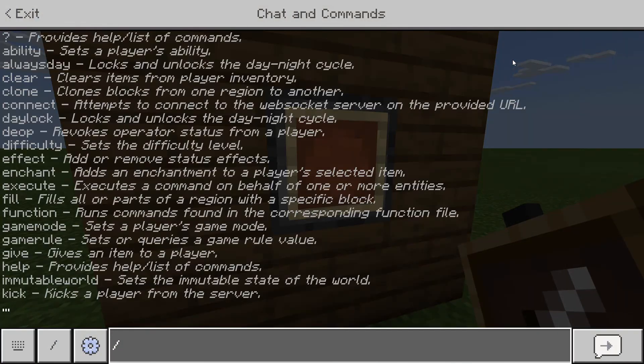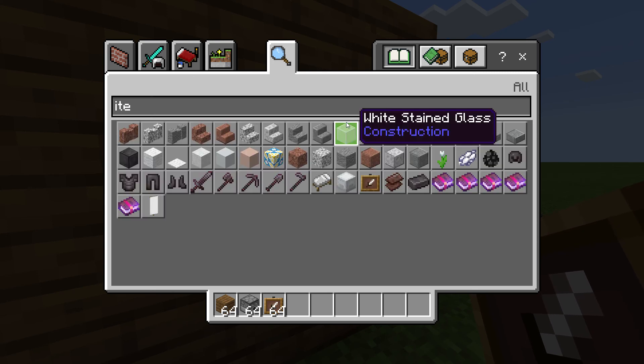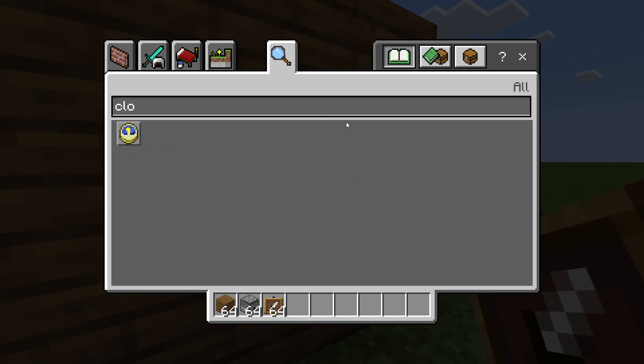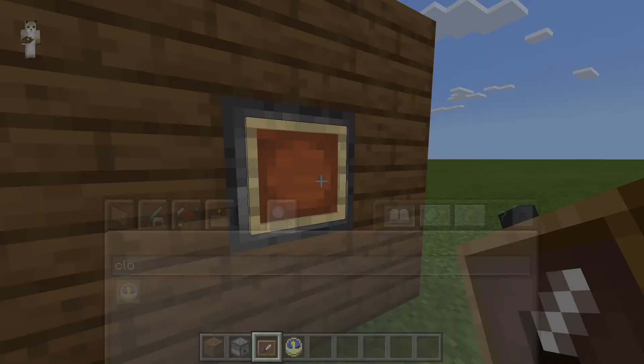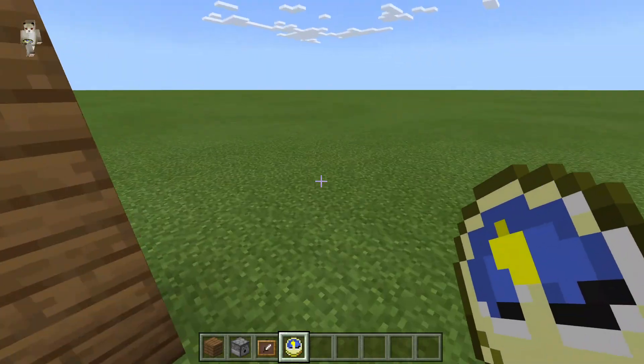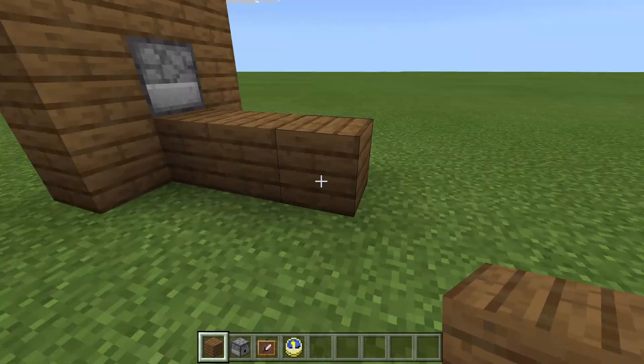Then place a clock in the item frame. Click the clock on the item frame. Now here's the thing — you're supposed to build something like this.